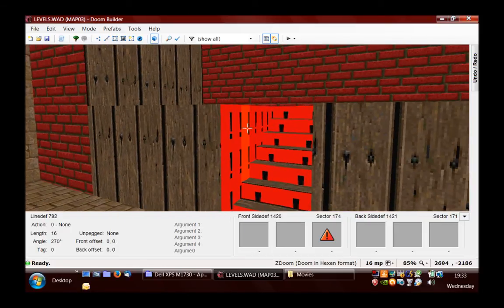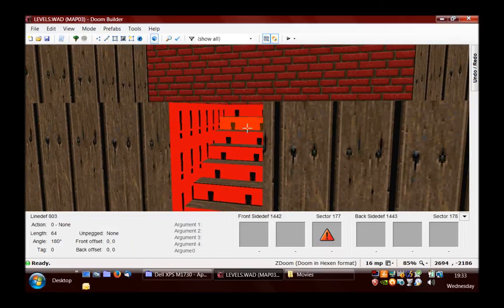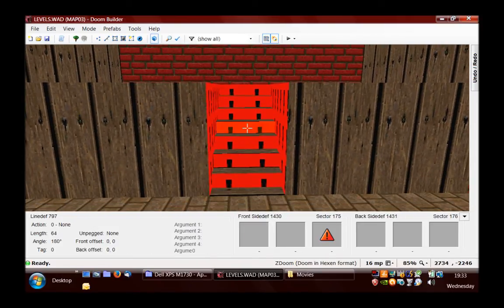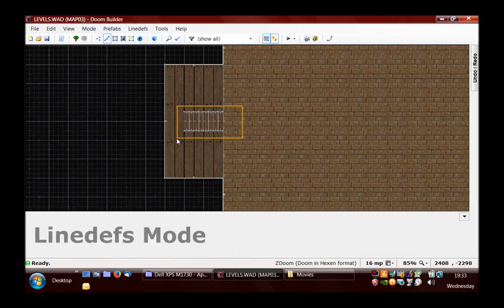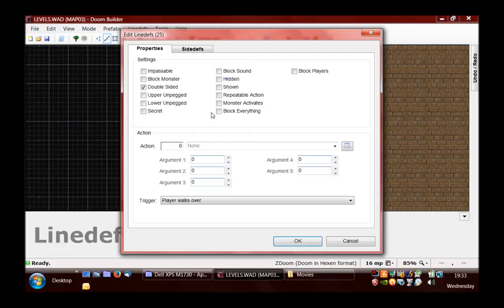Where you see these exclamation marks, it means that there's missing textures. So I'm just going to sort that out. The easiest way to do that is to highlight all of the lines, and you can see that it's the front lower ones where there's textures missing. I've just highlighted those so I can edit them all at once.